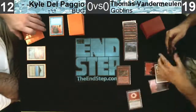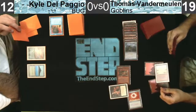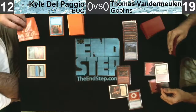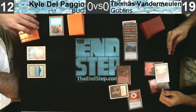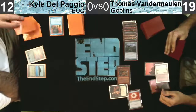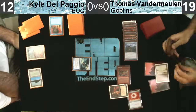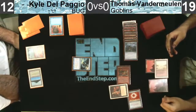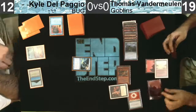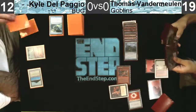Maybe he starts a Matron chain - that's something you don't see as much in Vintage, just Matron into Matron to get a bunch out. It used to happen with the Food Chain deck because you'd have multiple Warchiefs making the Matrons only cost one. It's one of the only times Flusterstorm will be useful this game. It's kind of a time lock - it's certainly stopping the rest of his turn. It would have been nice to do something else before that, like a Brainstorm and then Flusterstorm, or Vamp Tutor Flusterstorm.